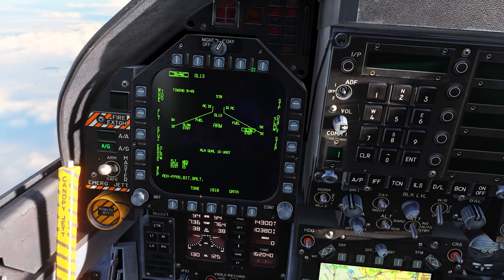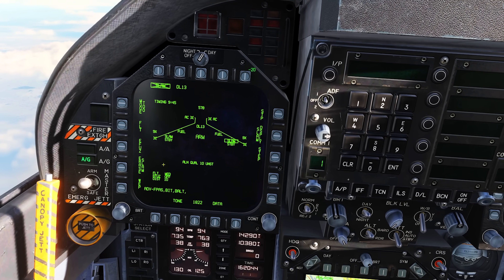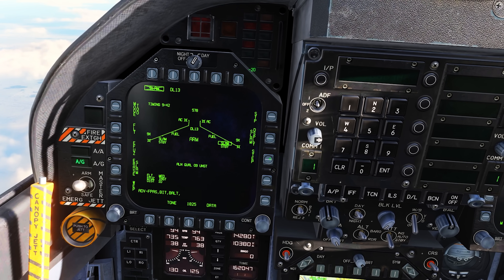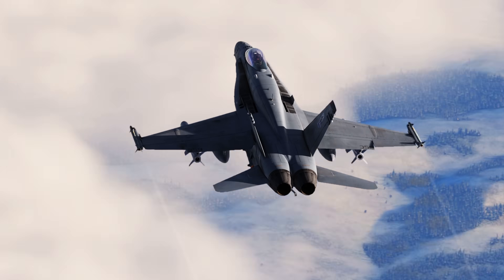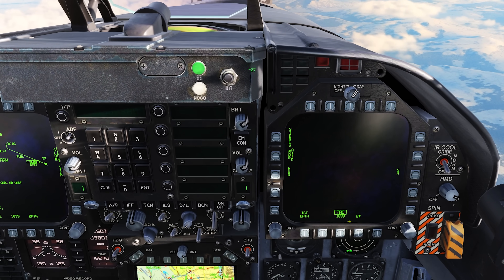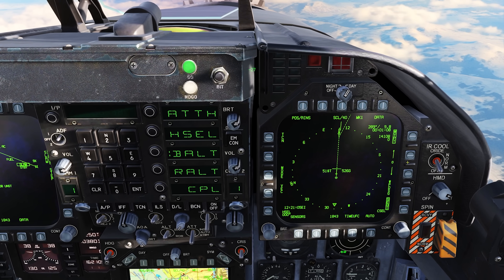The flight height is how high the missile will fly — we're going to set it to medium by cycling it. The e-fuse will be on instantaneous. Step to the other missile and do the same. While the missile is aligning, I'll go to my HSI page.